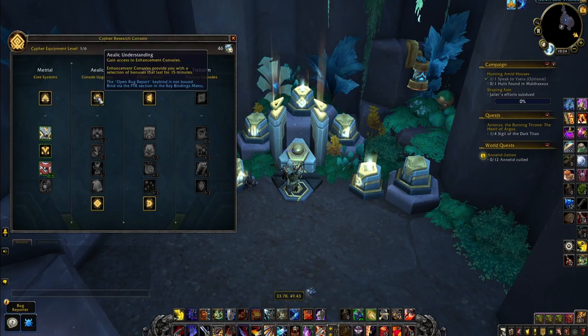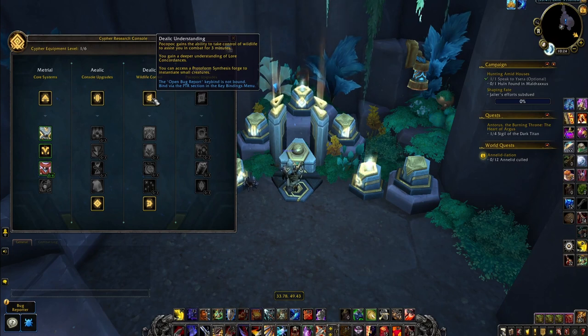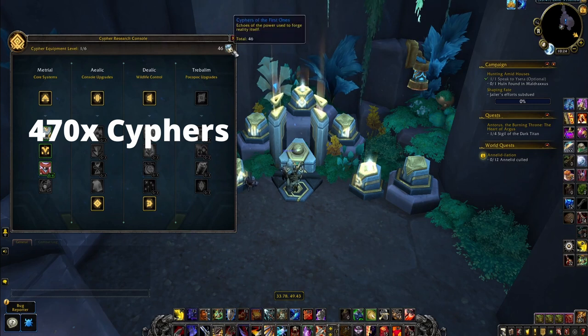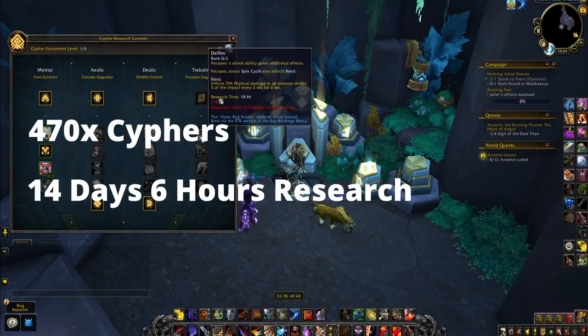You'll also need to unlock three traits before you can unlock the Protoform Synthesis: Material Understanding, Aalik Understanding, and Dialik Understanding. Together with the Research Sopranian Understanding it'll cost you 470 Cyphers of the First Ones and the research time adds up to 14 days and 6 hours in total.